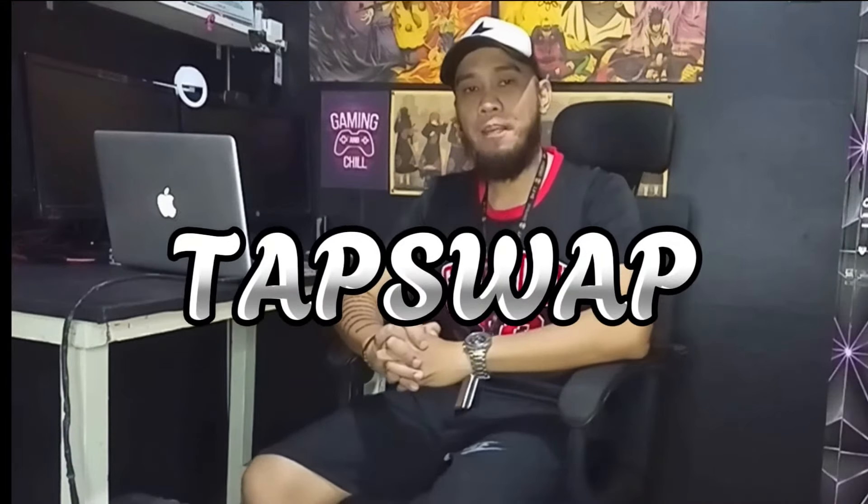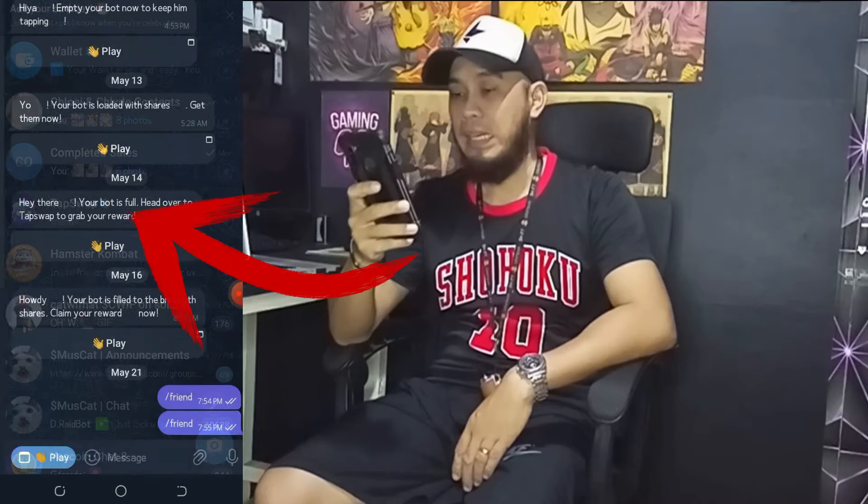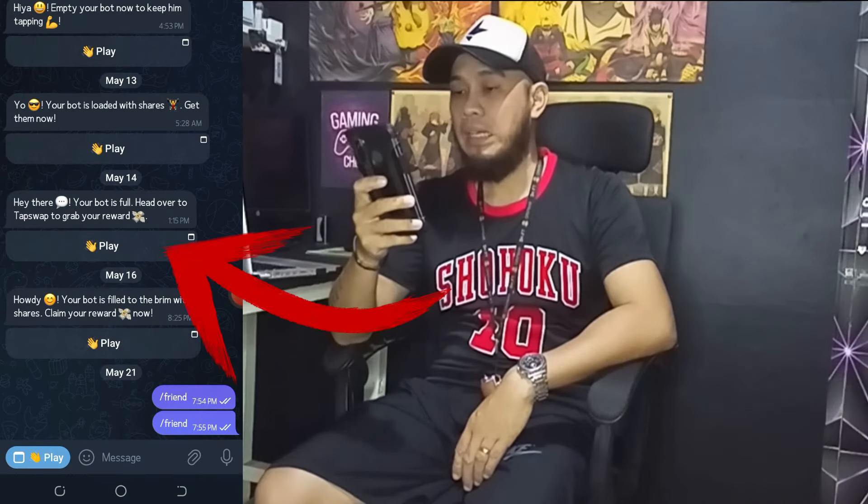Let's dive into the first project, TapSwap. Let's head on to Telegram. If you already clicked my link, you should see it in your contacts. Click it, then click Play.